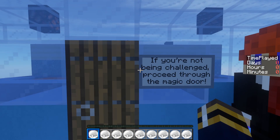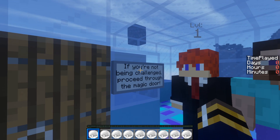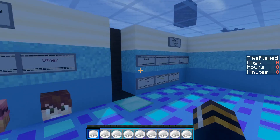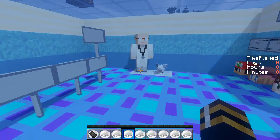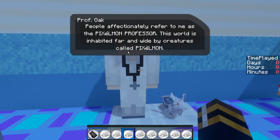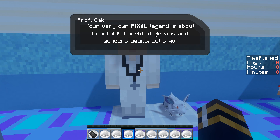If you're not being challenged, proceed through the magic door. It asks which gender you identify with and what color badge case. I'm gonna be male with the black badge case — that's really cool. They welcome you to the world of Pixelmon. The professor says the world is inhabited far and wide by creatures called Pixelmon. For some people Pixelmon are pets, others use them for battling. The very own Pixel legend is about to unfold — let's go.